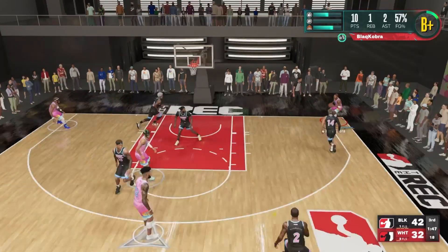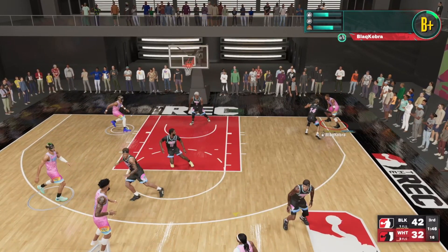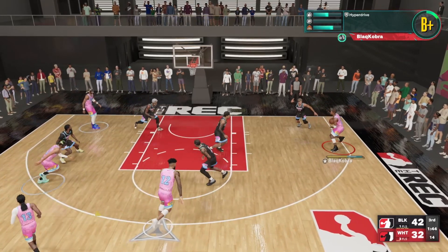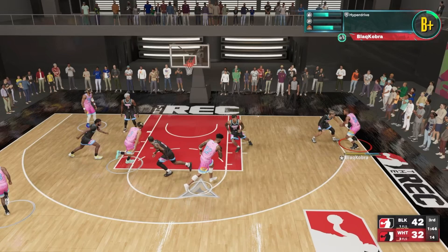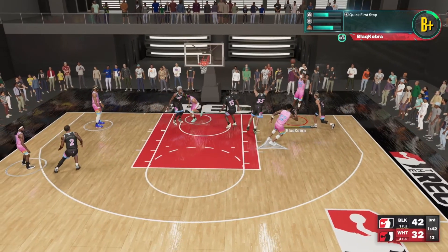Now we're starting to get a little freaky. I catch the ball out of the corner, go for a pump fake, then spin out of that into the Devin Booker step-back jumper — but he doesn't bite on it, he stays disciplined, he doesn't jump. But my boy in that mid-range pocket shot is wide open.